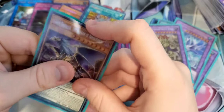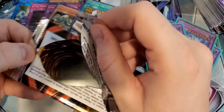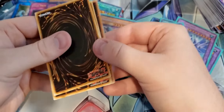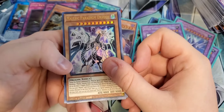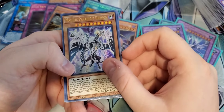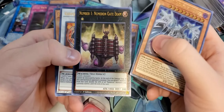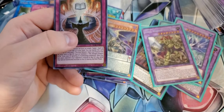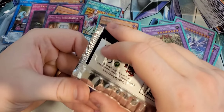Number C92 Heart Earth Chaos Dragon — cannot be destroyed by battle. When a monster you control inflicts battle damage to your opponent, you gain life points equal to the damage they took. If this card has Number 92 Heart Earth Dragon as an Xyz material, it gains this effect: once per turn, you can detach one material and negate the effects of all face-up monsters your opponent currently controls till the end of this turn. This activation and effect cannot be negated. Pretty cool card. Utopia is getting some love in this set.